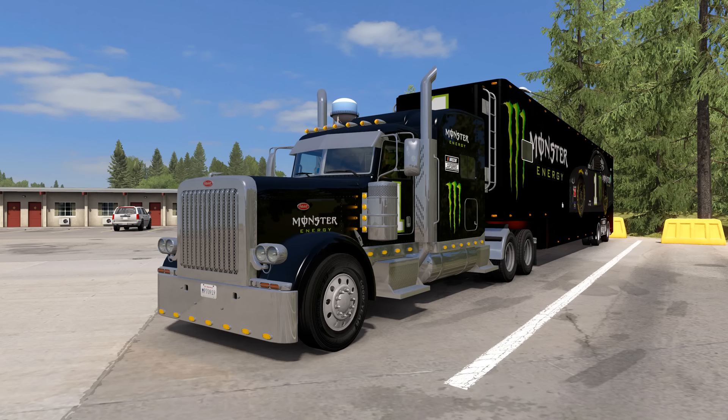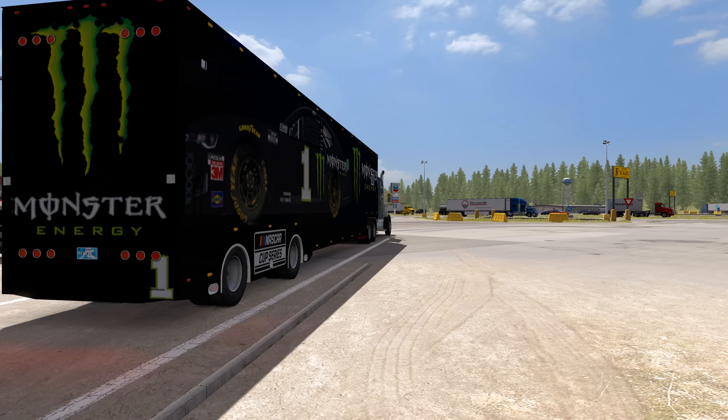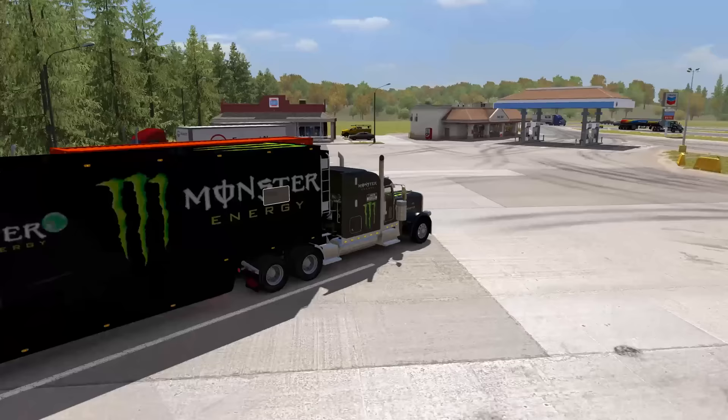We have the default SCS 389 and we're using a CAT C15 engine sound, which isn't bad actually. We're also using a Featherlight trailer that you can find on the Steam Workshop — just type in NASCAR and it'll pop up. When you put the truck into reverse, those little lights on the side come on and light up the ground. The skin pack for the 389 and the trailer — just type NASCAR again on the Steam Workshop and you'll find it no problem.